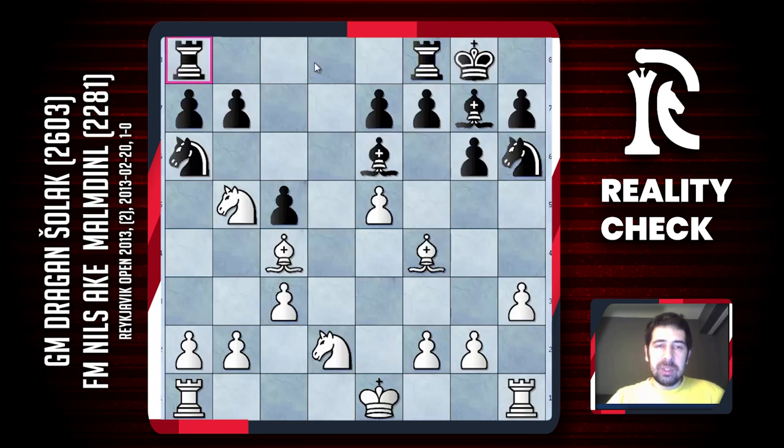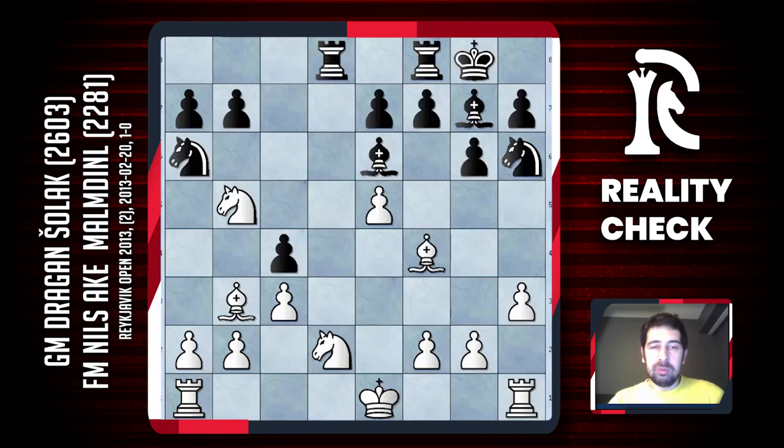Bishop d7 is the move my opponent chose. There was another move I was thinking about: rook a8 — actually this move was maybe the best chance. Black wants to take the knight on d2, and I have to do something — I can play b3 or bishop b3. But b3 I didn't like because it weakens the c3 pawn, and one day maybe the bishop on g7 will become a strong piece. Bishop b3 — I wasn't sure what happens after c4, then this very bad knight will come to c5 and maybe d3.